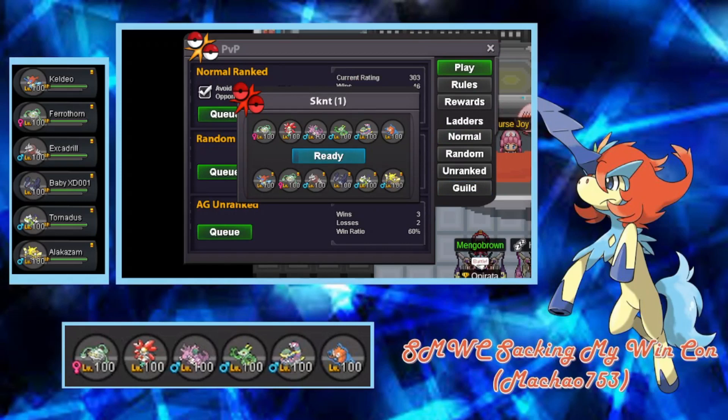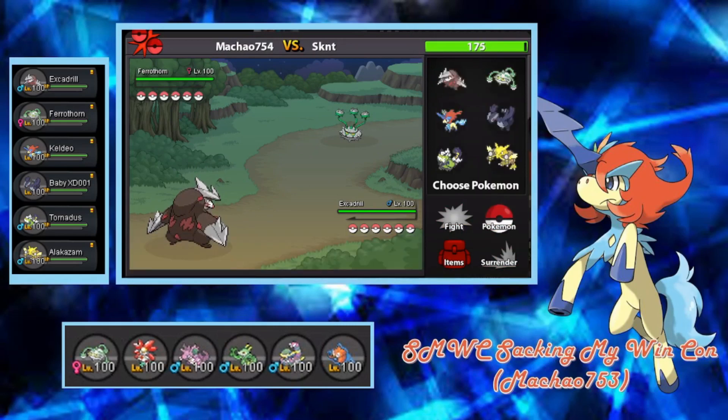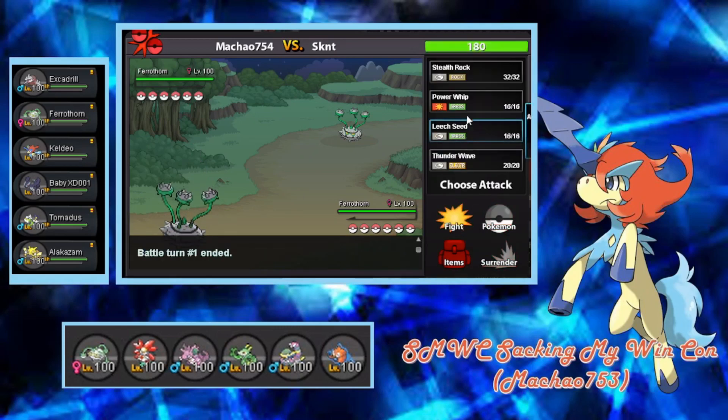Okay, we finally found a match. He is 1-rated, so might not expect too much. Let's lead Extradriller here. If he leads Yveltal we could just Earthquake and kill it, and if he leads Rotom-W we could still Earthquake. He leads Feralthorn, which is sort of bothersome, so we need to switch. Let's go into Feralthorn and throw up my own rocks — his Leech Seed is not out yet. As he goes for Leech Seed, that's definitely a bad play on his part.